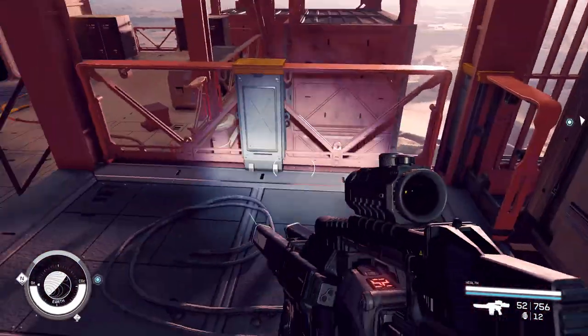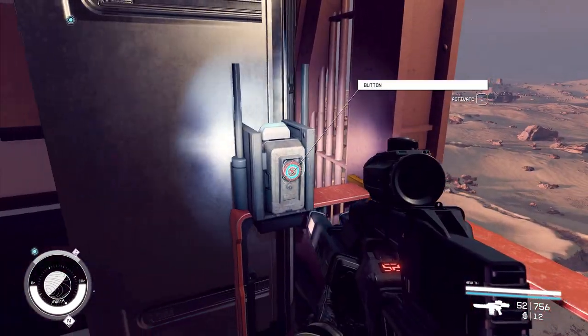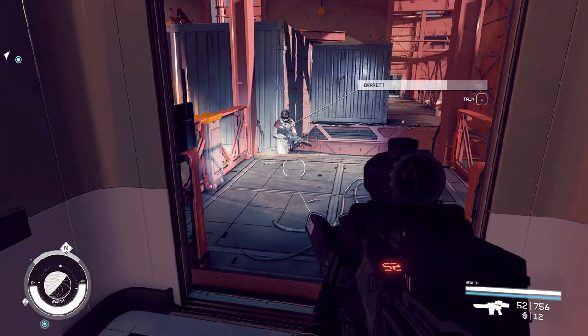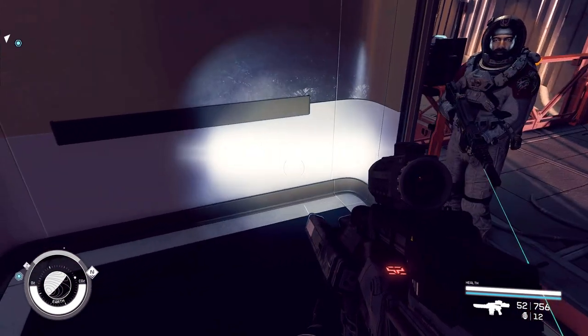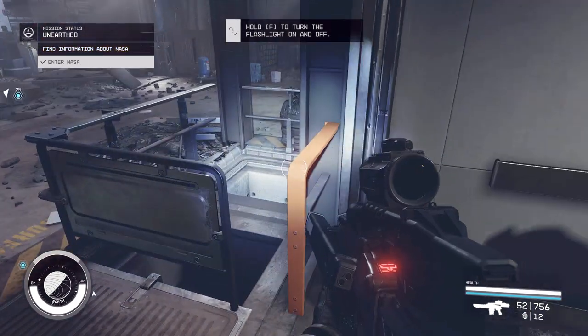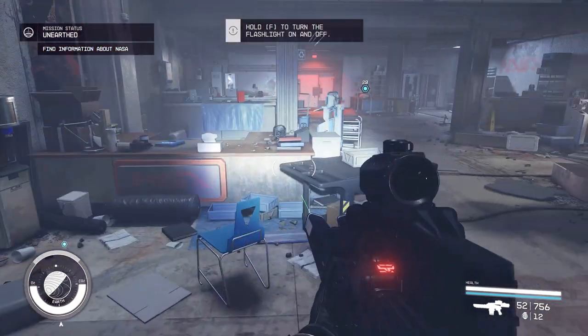Is there a switch? There's a switch — there we go. Are you ready, Barret? Are you coming? Are you going to get inside, or are you just going to stand there? I'm going to say we went down, not up. Find information about NASA — crew preparation area.